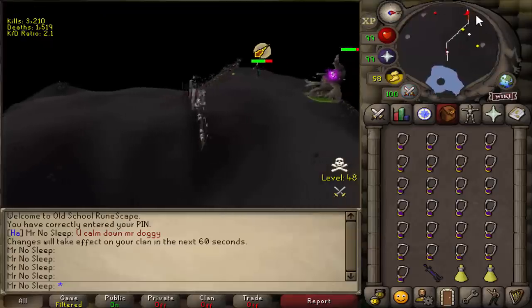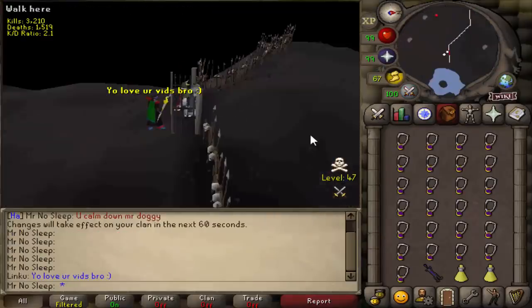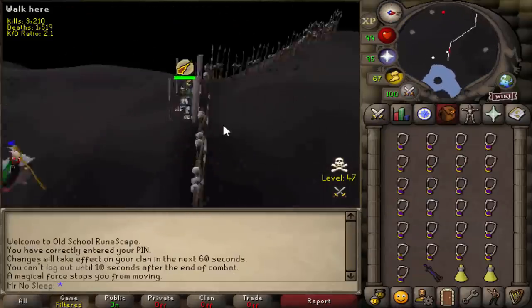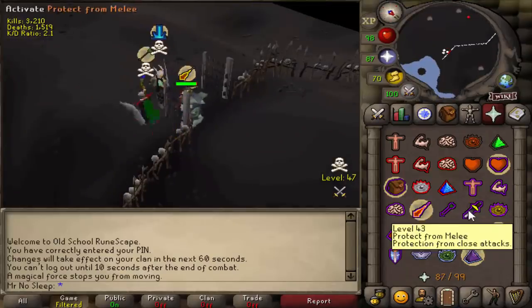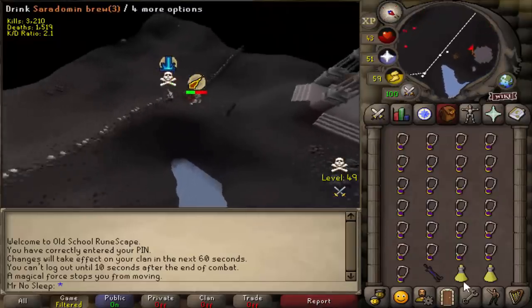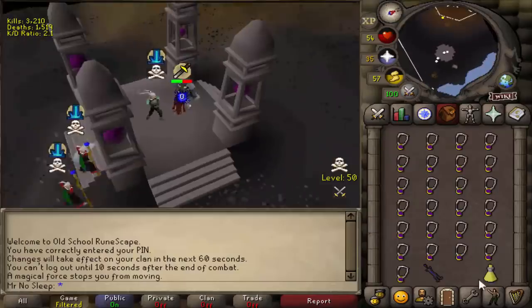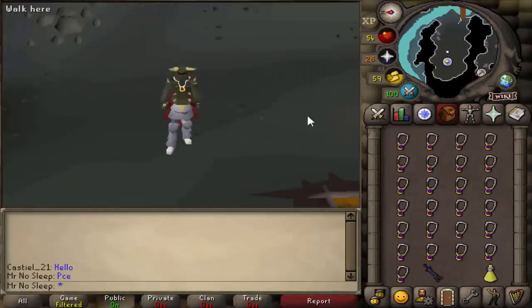Something you might see while charging glories or running around this area is people also going for the Mahjarrat amulet — kind of a fun fact. In this next clip, a two-man team soon to be three-man were PKing at Callisto's safe spot to the north and they found me, instantly attacking. I had to do my very best to get away — didn't want to die again or replace those mystic boots. Luckily their ice barrages all splashed numerous times and I successfully escaped.